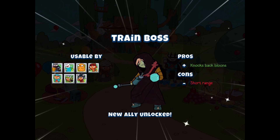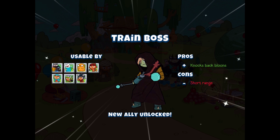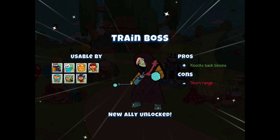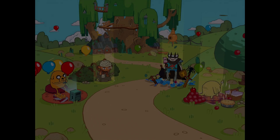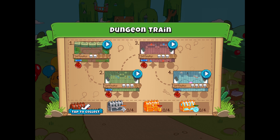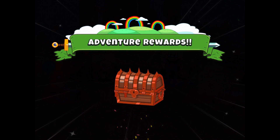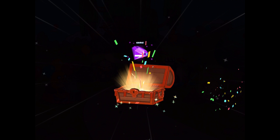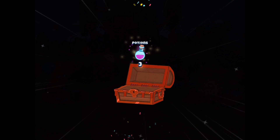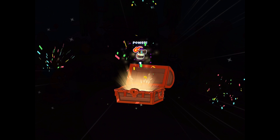Because of completing the level, we did get a new ally - the Train Boss. He gets to the dungeon - I thought he was a new character, just a new ally. He knocks back balloons but has short range. Very interesting, I like that idea. Level 14, $715 starting cash, which is really nice. We get our big bronze chest - 100 coins, four gems, three potions, 20 shards, one green wish orb, and a power up. Nice - I like the flame power up.